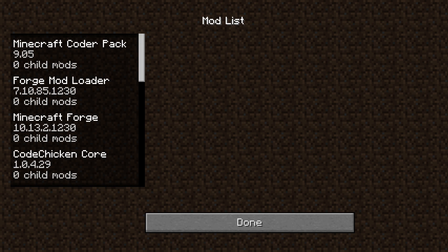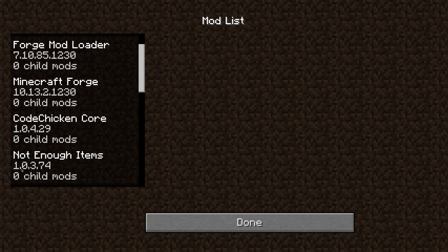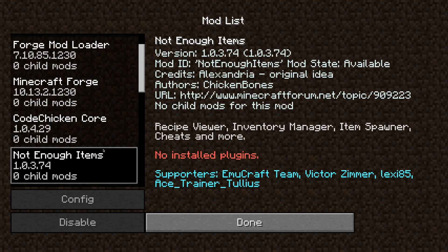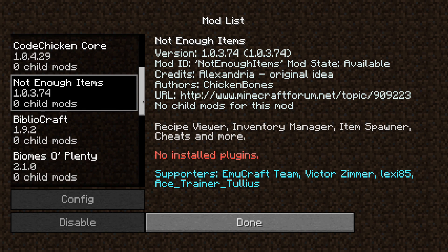You can see what mods I will be running. Of course, the first three are all required when you're downloading Minecraft Forge, which is the loader I use to install these mods. The fourth one, Code Chicken Core, is required for Not Enough Items, which allows you to see the name of any item or block in the game when you're looking at it, and gives you a plugin for recipe viewers so you can click on an item in your inventory and it'll tell you the recipe to craft it.